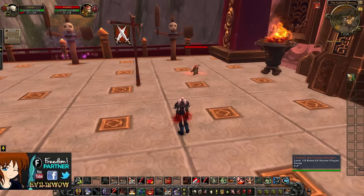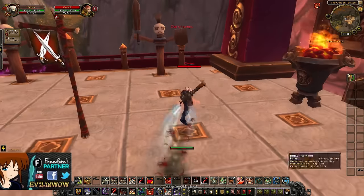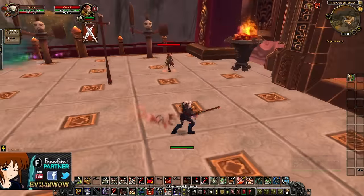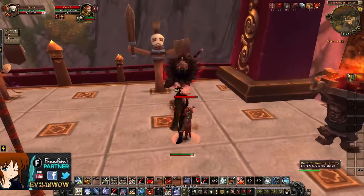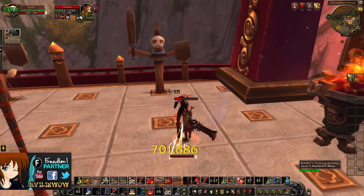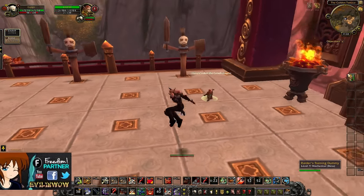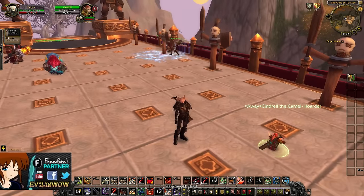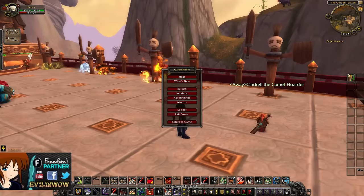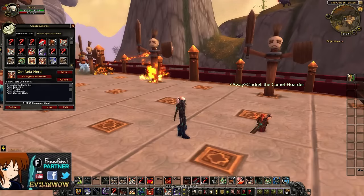Now I'm going to charge here and get my Sharpened Blade, pop cooldowns. We got a trinket proc, so I'm going to pop Sharpened Blade, pop cooldowns — Colossus Smash, Mortal Strike, Execute. And that's pretty much the Arms burst. It's pretty simple and easy, but at the same time it requires that exact setup for it to work. I'll quickly show you the macro I used for Arms — basically the macro is Battle Cry, Avatar, Warbreaker, and Sharpened Blade.